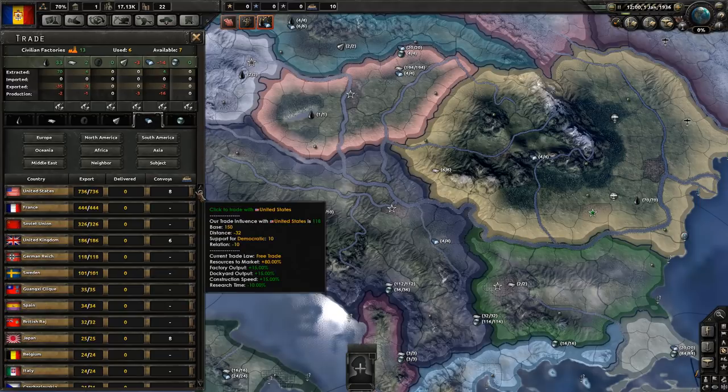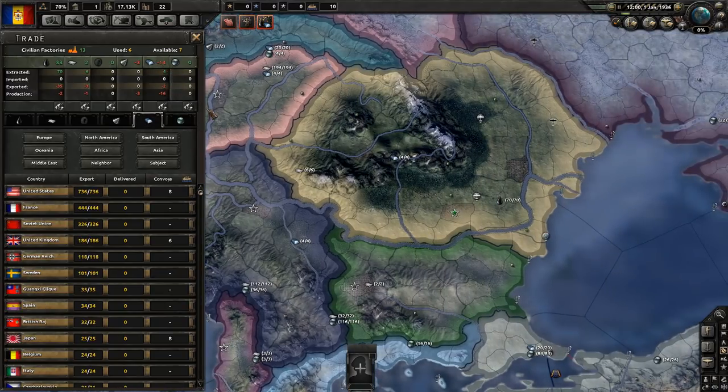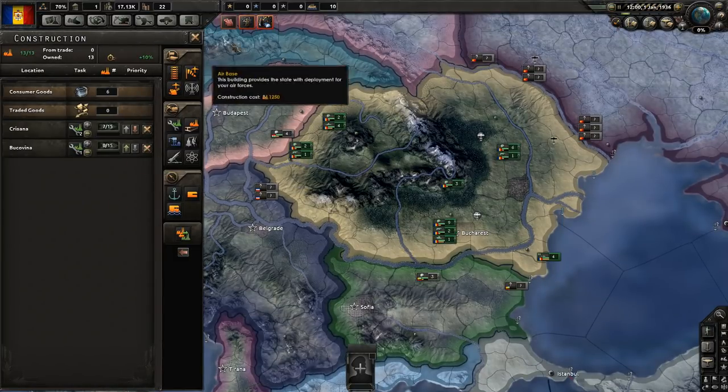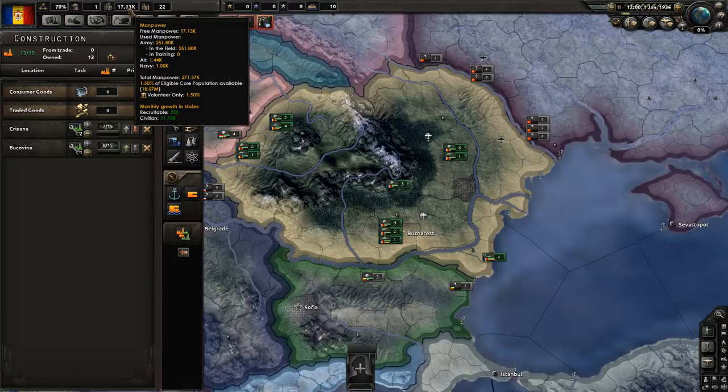As far as trade is concerned, we are lacking a little bit in the steel department. I could trade for some steel, but then we'd have fewer civilian factories to build more military factories, so I'll hold off on that for now - but eventually we will want it. We are also very low on manpower, unfortunately, and we do have some unassigned divisions.